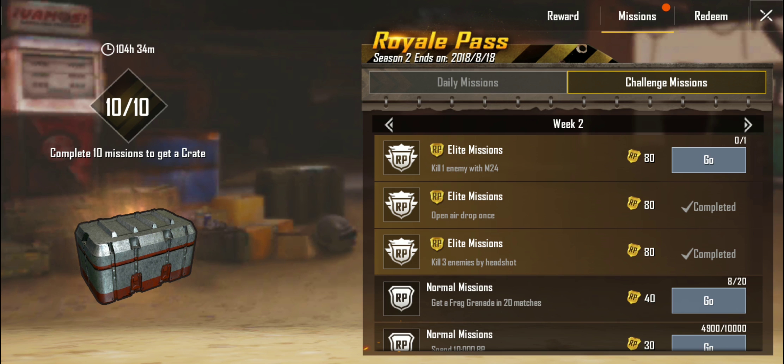Next, we've got some challenge missions. These ones are tougher. Kill one enemy with an M24 — that's a crate-only weapon, but it should show up pretty frequently if you're playing Sniper Training Bolt Action only, so that's how I would get that one done. Open an Air Drop once — I would do that one in Mini Zone because it's a lot easier to get to the Air Drops there versus Classic, and they're more frequent. Kill three enemies by headshot — that one should also be done in Sniper Training because it's a lot easier to get headshots when using a Sniper and a Scope.